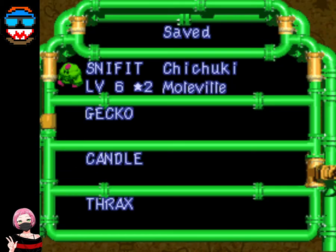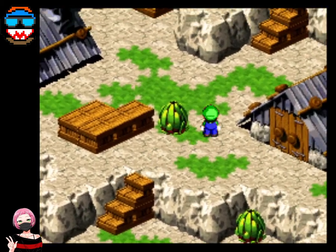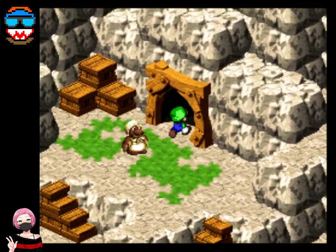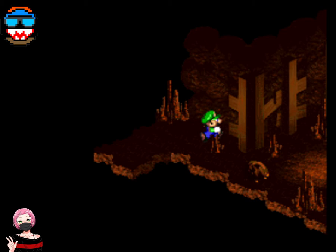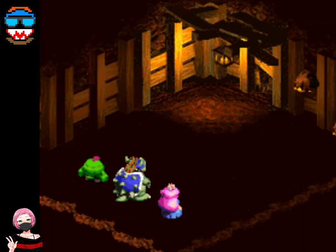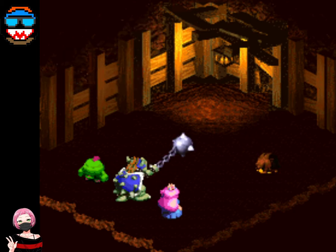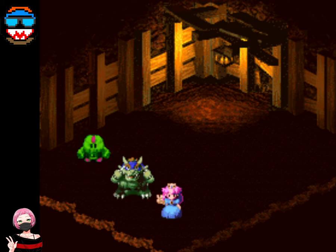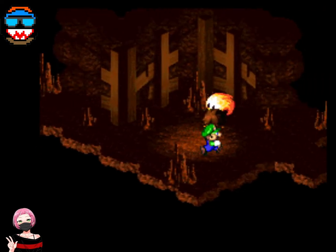Let's see if we can get this storyline going inside of Moleville. My plan of attack would be going to Nimbus Land every time and getting the best weapon and stuff.